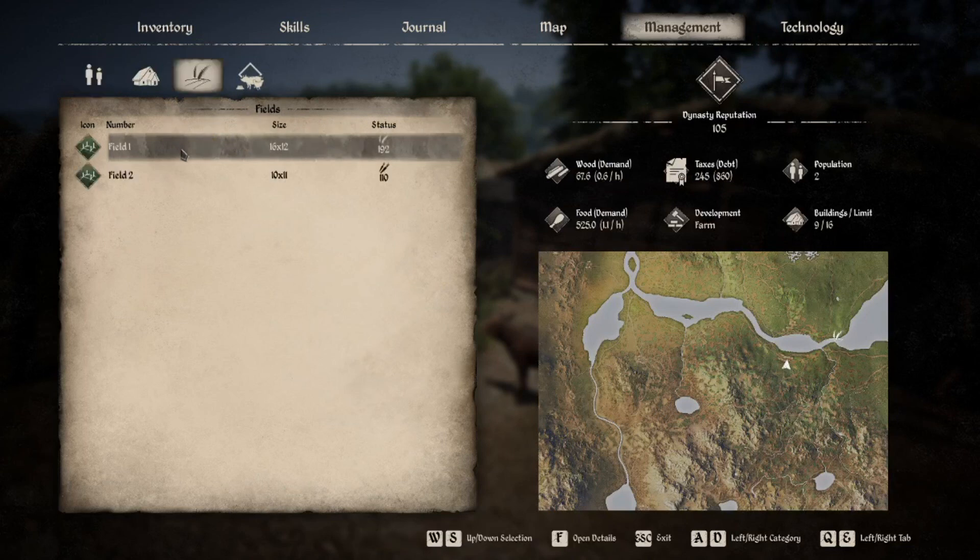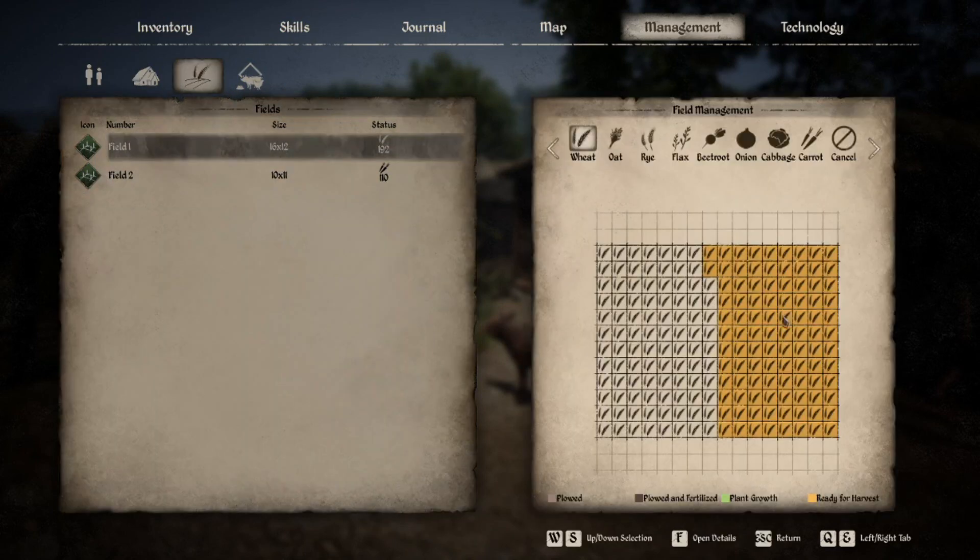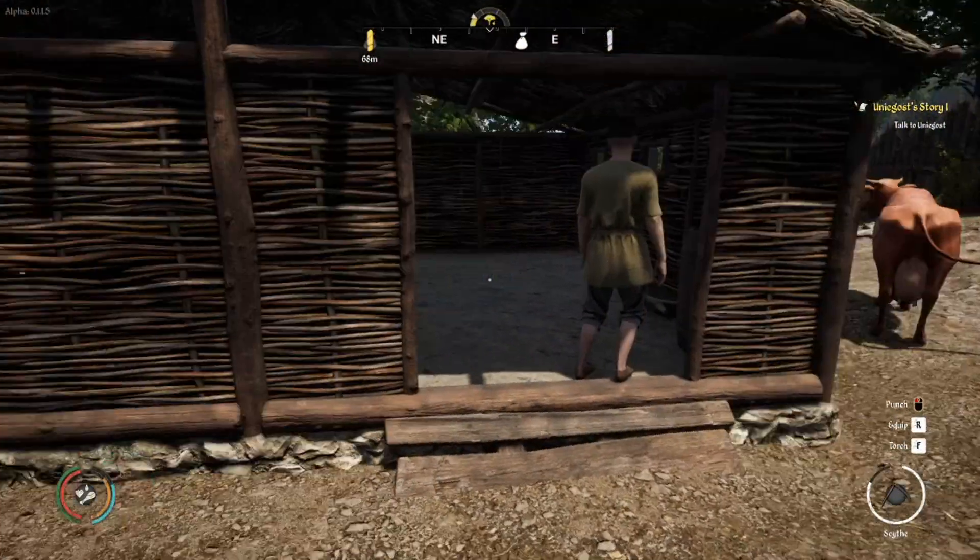The easiest way to see how big your field is, go to management, then go to whichever field you're working on, and you can do the math there — or press F and count all the plots. I believe they should be bigger but I'm not 100% sure. Count the plots and that's how many seeds you need.